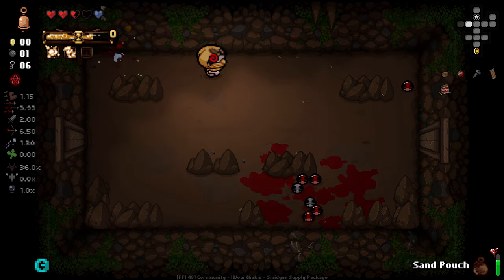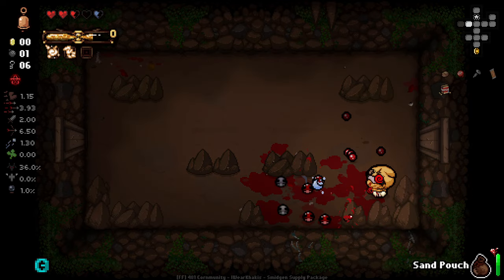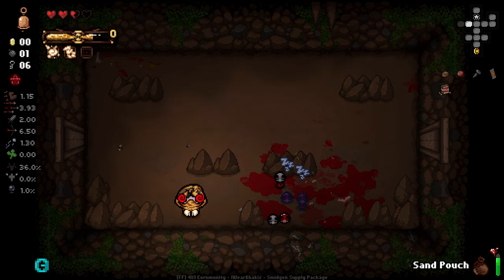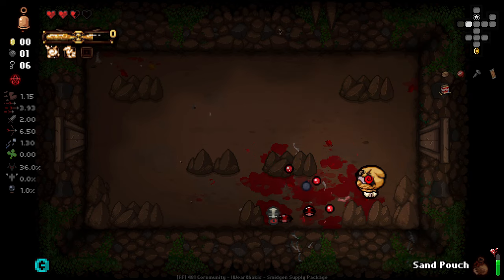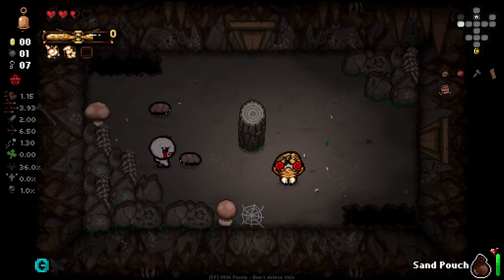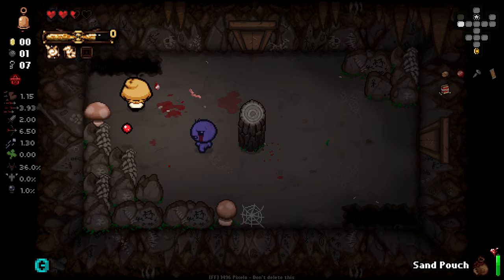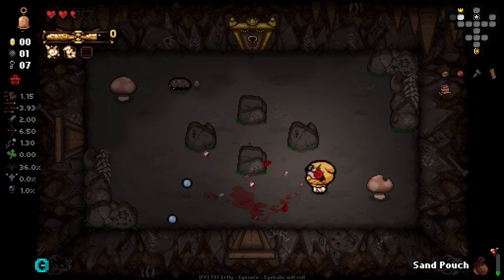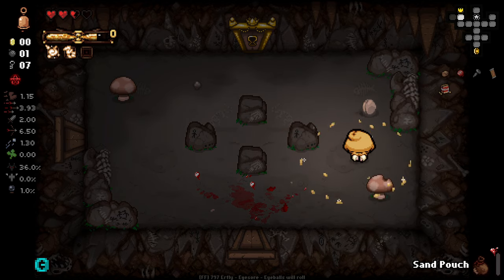I wasn't really expecting that. How am I best going to hit all these? That hit one of them - how did that only hit one? Is it only the ones with their heads up that it works against? Bullshit, this - I do not like this room. It's very hard to hit them and they gave me like nothing anyways. Kind of worthless. The explosion thing was a bad idea - it's not good, it needs more range.